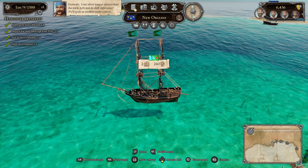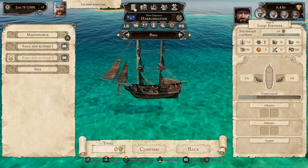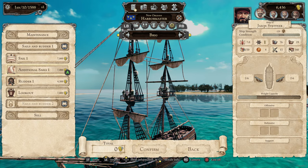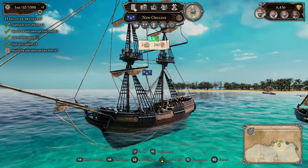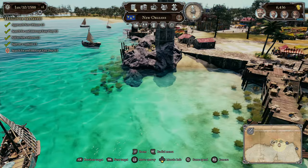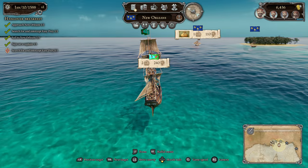We'll grab another trade convoy. I was wondering if there's anything I could improve — an additional sail always sounds like a good idea, but I just slightly don't have enough money. I guess we've got to go back to living the pirate's life. We'll cast off — we must look for more prey, more ships to take.